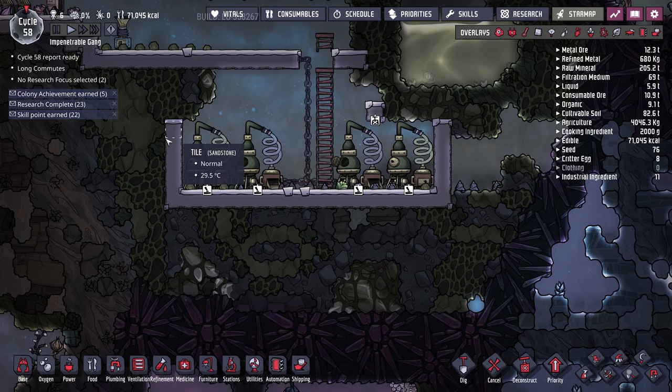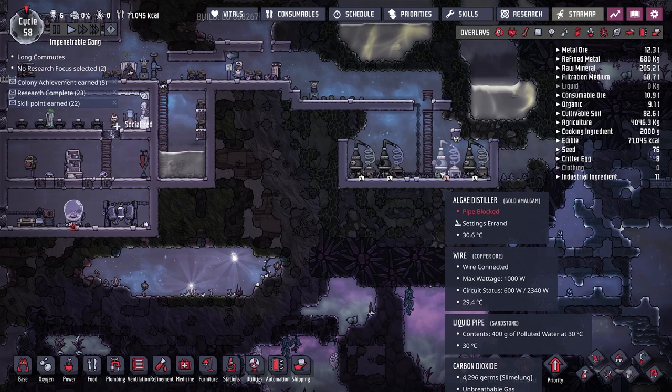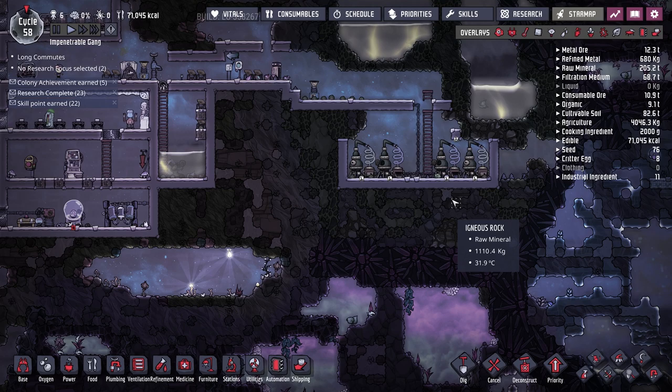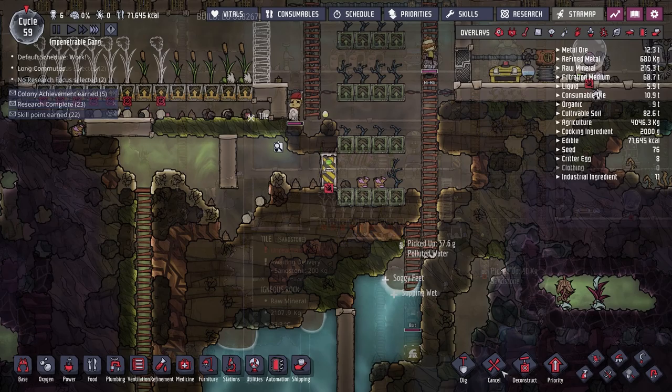I'm going to temporarily disable the algae distillers — we're doing okay on algae for now. I don't want our power network to start breaking, and the distillers are one of the main things causing strain. Until we get the mechatronics engineering skill from Bert, I don't really see the need to have them running — it's a long walk for our duplicants and we don't need the algae right now.